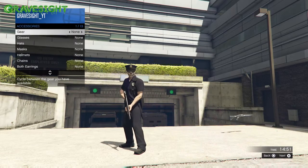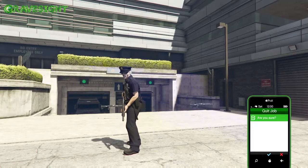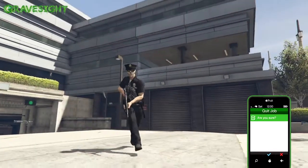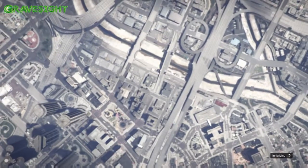Pop up on the interaction menu, go to Style, go to Accessory, then just press left and it's going to switch to the LCD earpiece. Check this out — I got all this stuff off my shirt onto the cop shirt right there too.